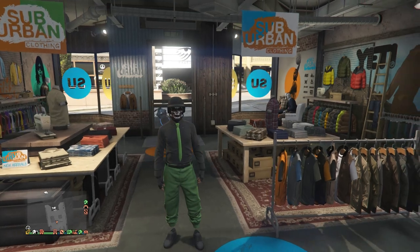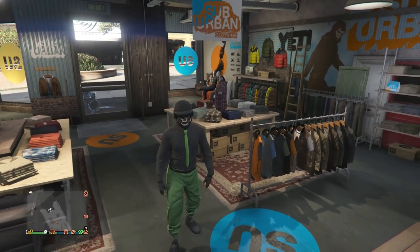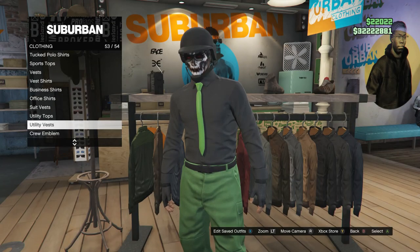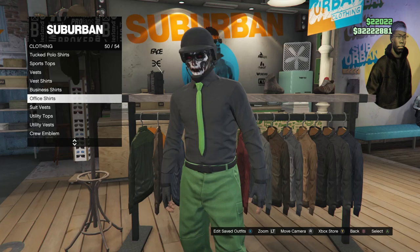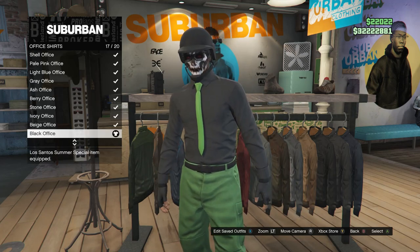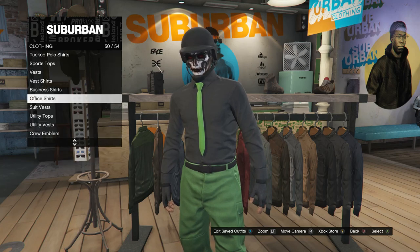This will be the third green joggers outfit. For this outfit, walk back over here to your tops. Scroll down to office shirts, which will be on slot 50. Click on office shirts, and you're going to be equipping the black office, which is on slot 17. After you equip the black office, back out of the shirts and head over here to the shoes.